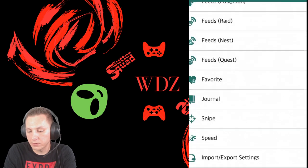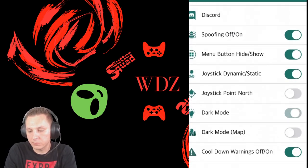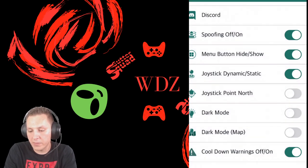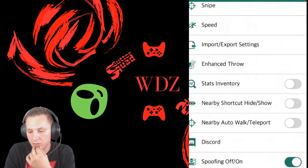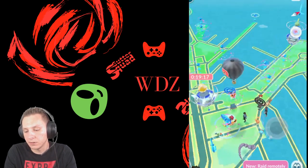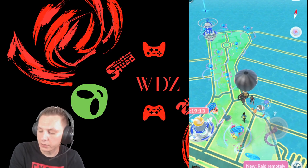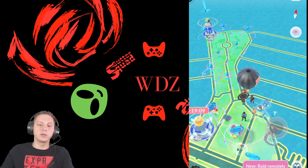If you go all the way to the bottom in Settings, you can change dark mode, code-on warning, dark mode map. And right there, Enhance Throw — Good to Excellent. Click Done and that's pretty much it. Hopefully that was able to help you guys work your way around iPogo. I will see you later, peace.